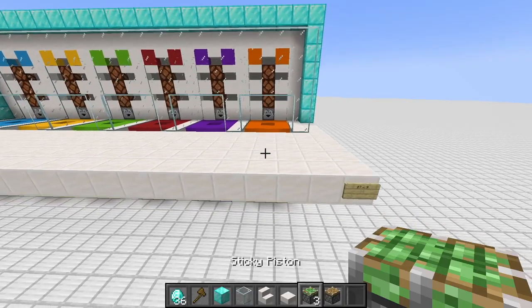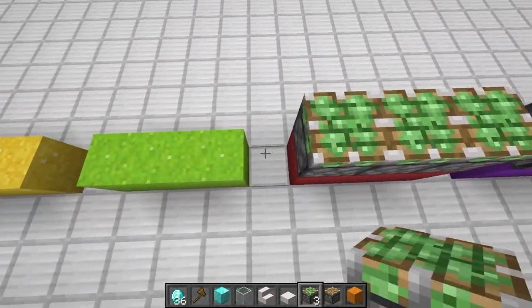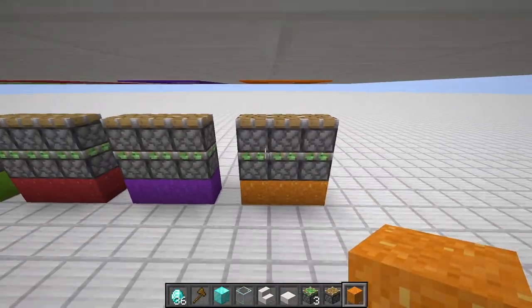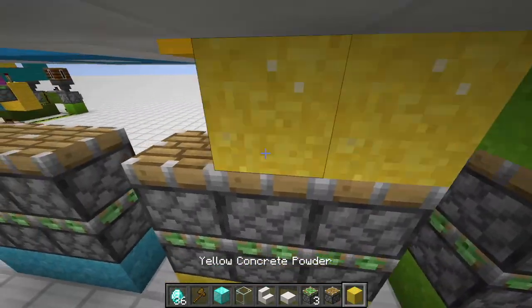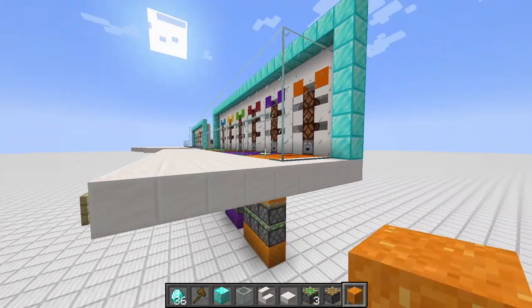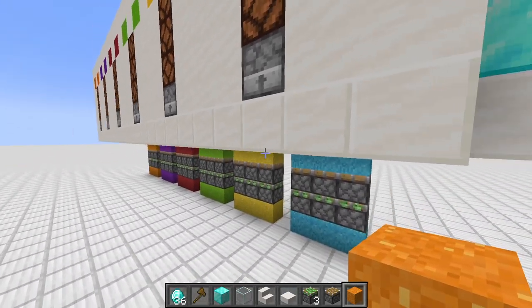Next we want to build the pistons. I've already placed some blocks — they don't need to be dead blocks, it's just easier for me to grab them with the middle mouse button. We have some sticky pistons at the bottom and just some normal pistons right there. Then we place concrete powder on top. Also make sure you have a roof, otherwise rain would ruin your walls. That is the pistons done. Now we have here a dropper with just some diamonds in it. Of course, you can customize the input you need — for example five diamonds or whichever amount you want. That's also completely customizable.